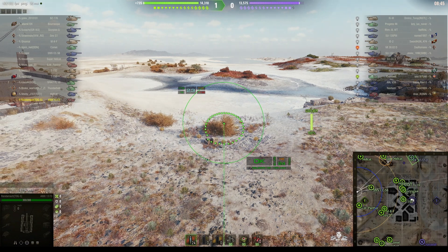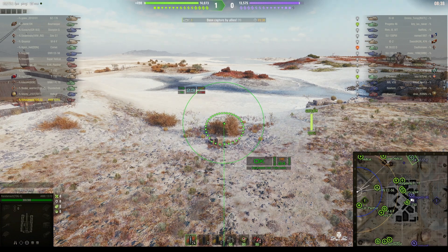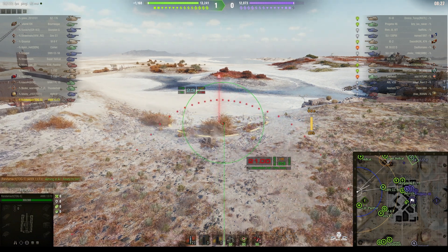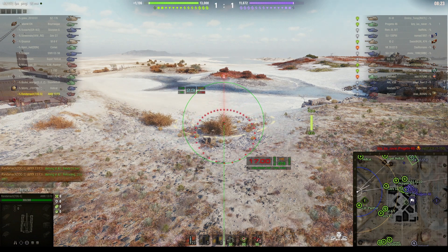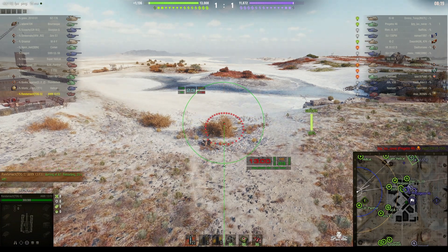He thinks there's somebody behind that bush. The last tank seen there was a VK3002D — indicated on the minimap, and that's where an enemy tank should be if he was trying to prevent our tanks coming down from the hill. We've got a super Hellcat up there now. He's marked the spot, fired a round in, and gets a direct hit with his first shot. He was correct — there was somebody there behind that bush.